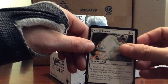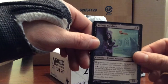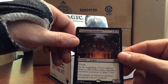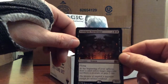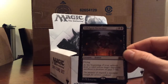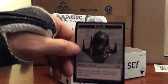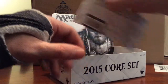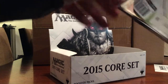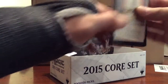First uncommon: Wall of Essence, Back to Nature, Xathrid Slyblade. Our rare is Indulgent Tormentor - two black and three, for a 5/3 flyer. At the beginning of your upkeep, draw a card unless target opponent sacrifices a creature or pays three life. Not bad - I like that. Oh, and a Garruk emblem. It's weird - everyone thought Garruk would be high in price but he really dropped down; he's actually below some of the other planeswalkers now.